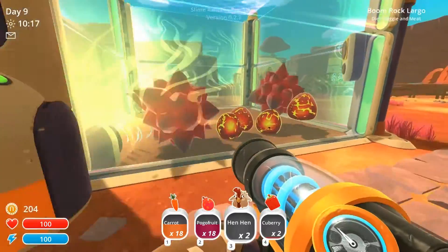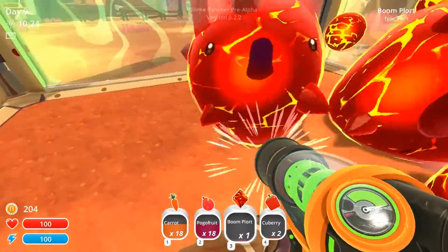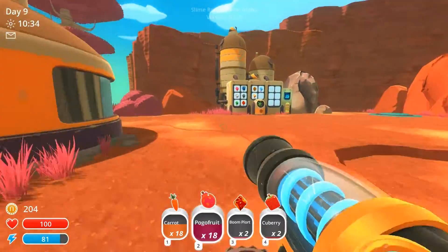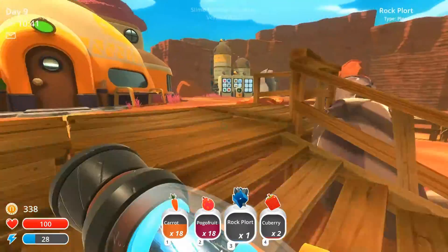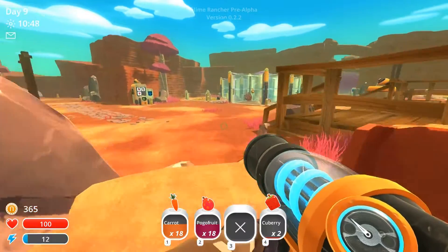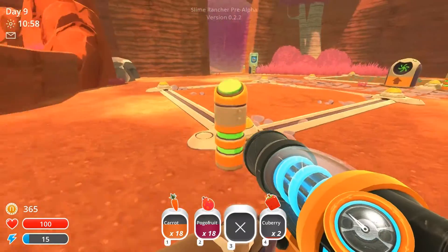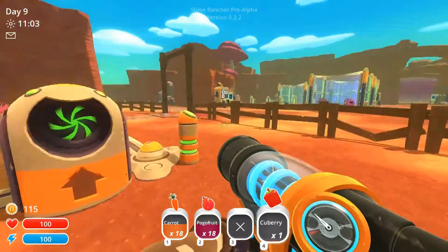There's some spare ones so I will use them to give me money. Sneak in and grab them before they blow up. You do get two different types of plorts from the combined slimes — that's really neat. Let's sell these. Pogo fruit. I'm going to build this place again so I can plant my Q-berries. Garden — there you go, 250. Then whack the Q-berry in there. Our farm is back. Sweet.